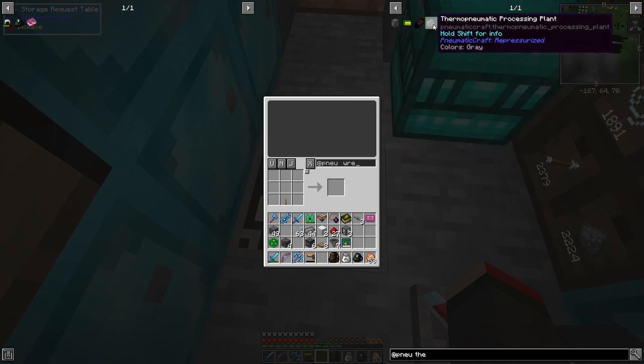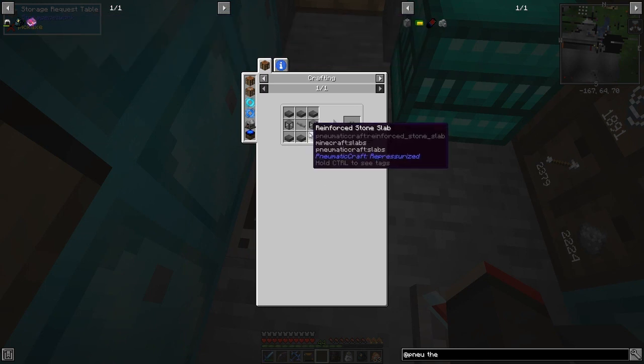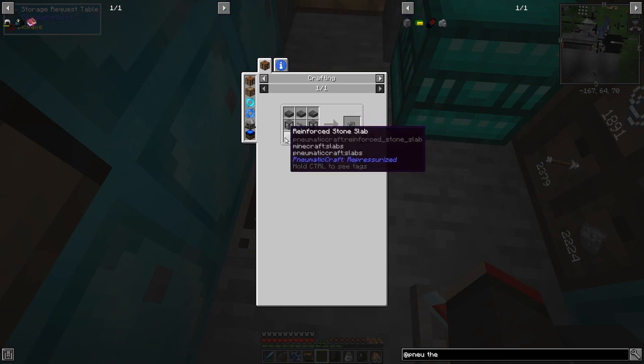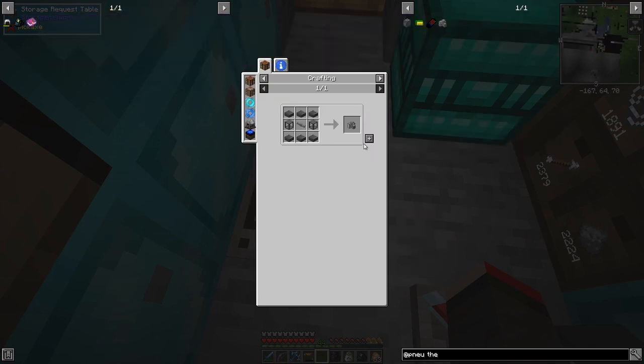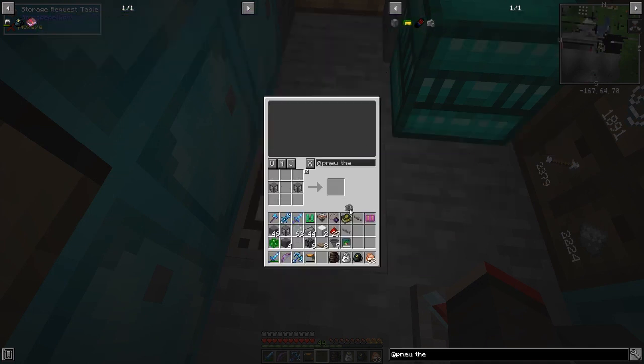The thermo-pneumatic processing plant needs two small fluid tanks and some more reinforced stone slabs. We've got the two tanks — that's fine. The reinforced stone: I think it was six of those, which should be enough to make one of these. But it also needs heat again, so we need to make a second vortex tube.